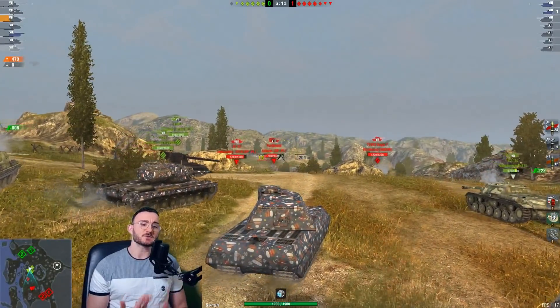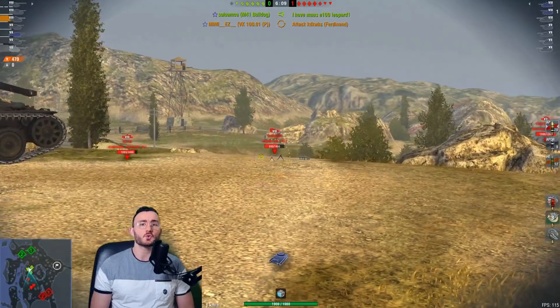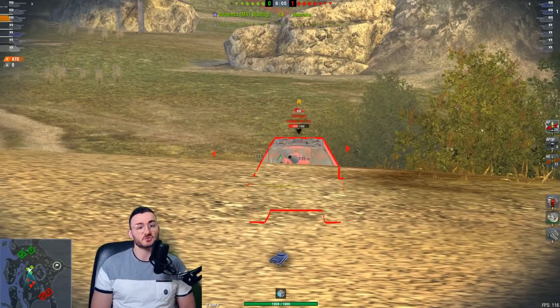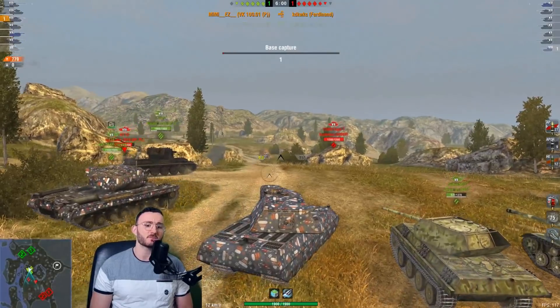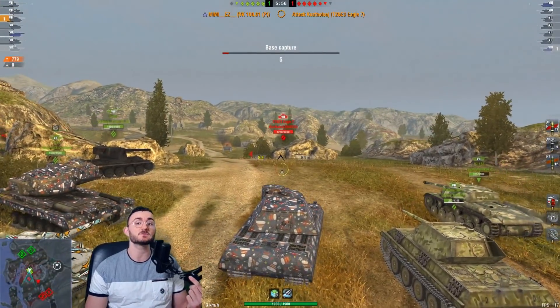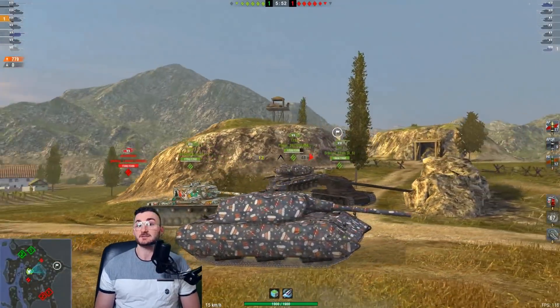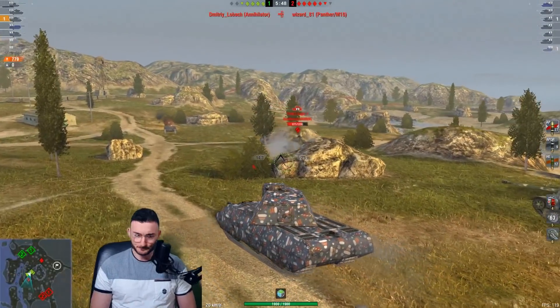Concerning the playstyle, he decided not to go into the town but rather go to the mine to use his gun depression to sneak some shots on his opponents. I don't know if that's the best tactic — usually I don't do that, simply because with that huge cupola that tank is carrying, it's quite easy for opponents to penetrate you even hull-down. I'd rather go for something sneakier, like going into town and trying to sidescrape.